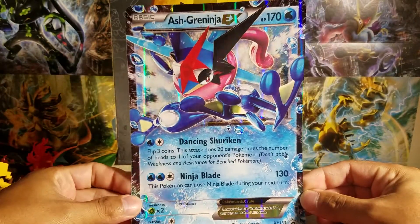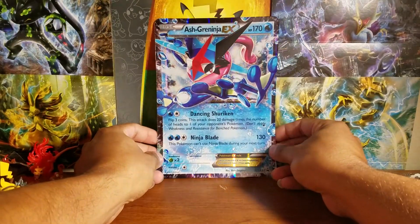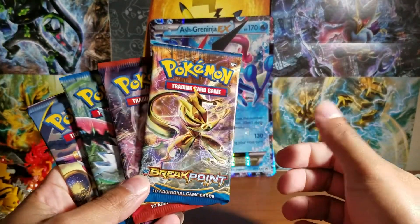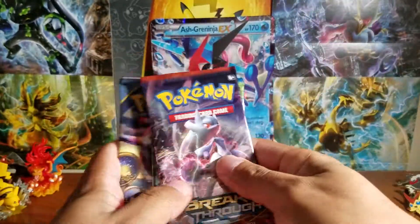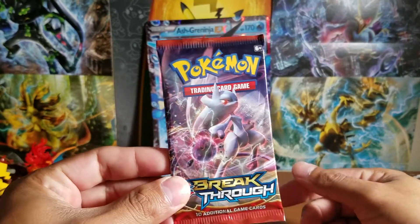We got our mega card here — a big card! I'll put it aside for now. Let's start opening. I want to save the Greninja for last, so let's start with Breakthrough — and Mewtwo Y.